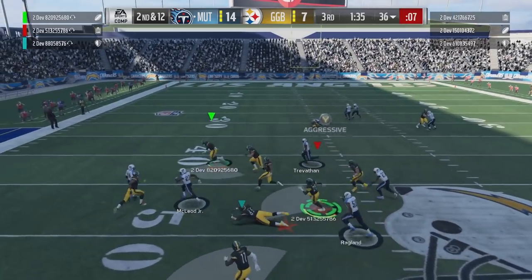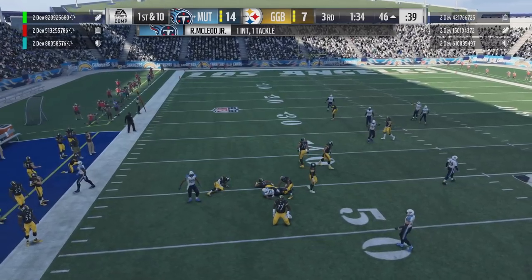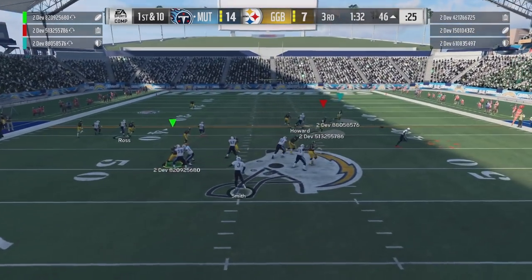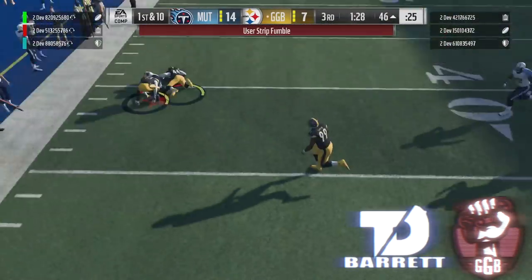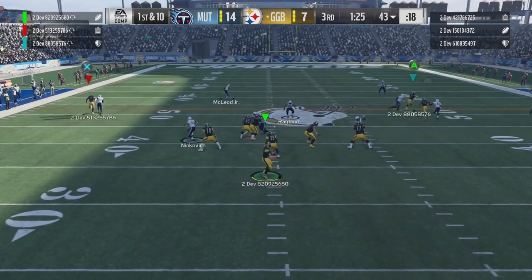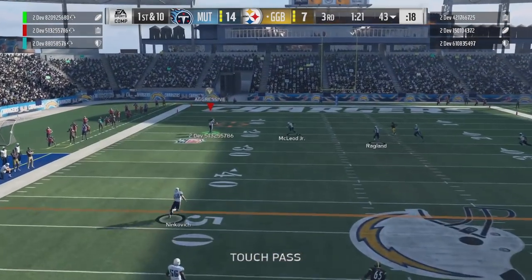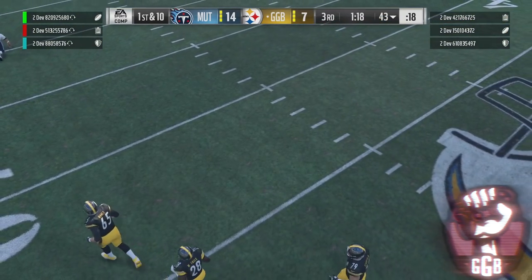Come on Dalton — we had him open and overthrew it completely. I threw a pick — not good. They get the ball back and hit the check-down, but Barrett and Good Game Bro team up for a tackle, forced fumble, and fumble recovery. They're making plays. We have the ball back on the 43 and launch a deep shot to Good Game Bro — he comes down with it. Big play alert — down to the 10-yard line.